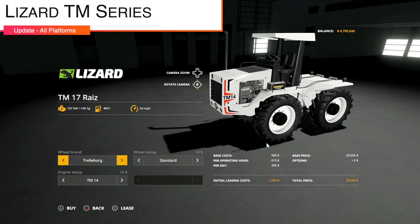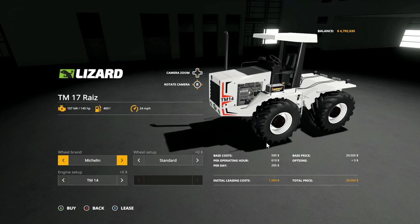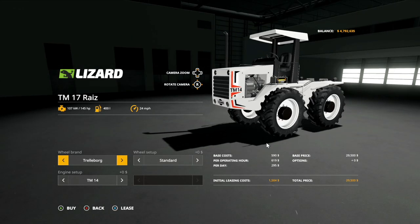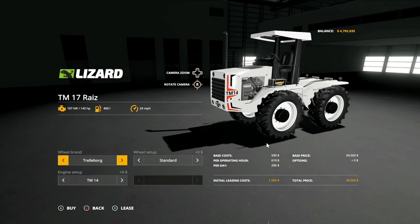We've got a cool one — the Lizard TM series. I love this tractor, and it is version 1.2. Added another tire option: Trelleborg, Michelin, Midas tires, Lizard tires. You've also got an adjusted price, and a version without the cab has been added. It is not a customization option — it is a new model altogether.